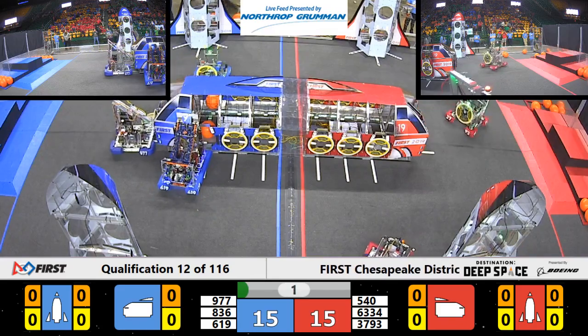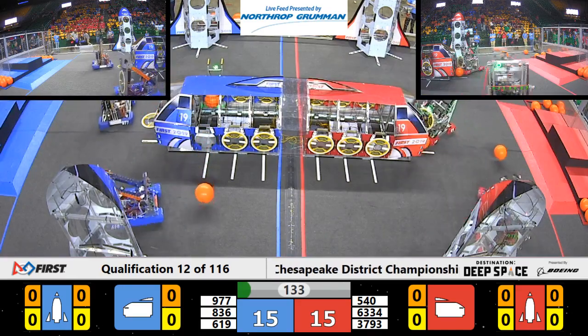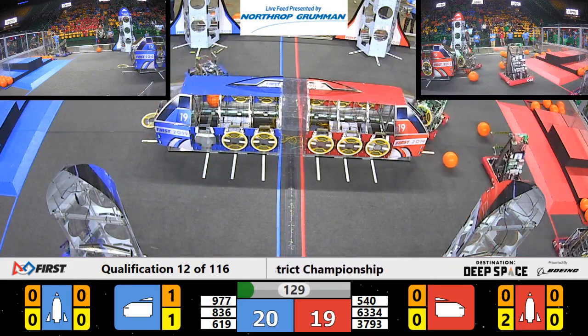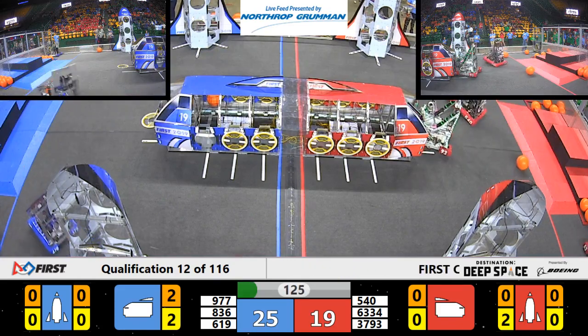Red Alliance concentrating on this rocket here. Interestingly, Red Alliance decides to work on the rocket instead of the cargo ship. Those two cargo pop out of their cargo ship.